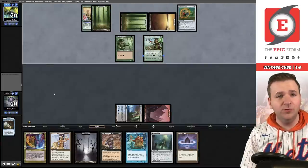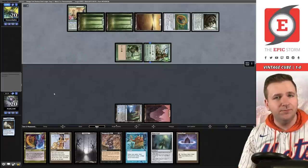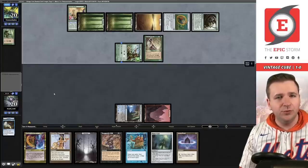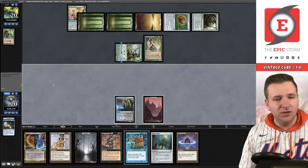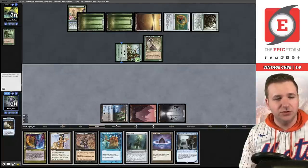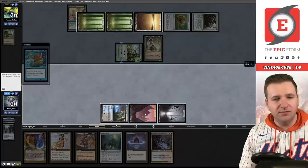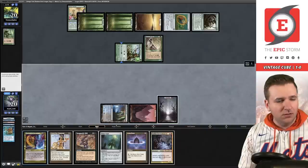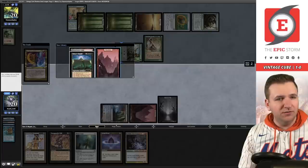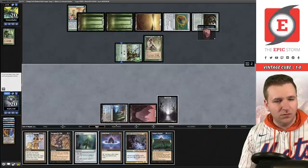Another card to make Yawgmoth's Will good. Chart a Course — this is very solid. Discard the Island, past the turn. We're definitely going for it on our turn. I don't know what our opponent is doing here but we will be trying to win. Birthing Pod — they use the Pod to go get a two-drop: Wall of Roots. Okay, time to party! Play Swamp — we're going to start off on Frantic Search, discard Stowaway and the Badlands, untap, untap, untap. Expressive Iteration.